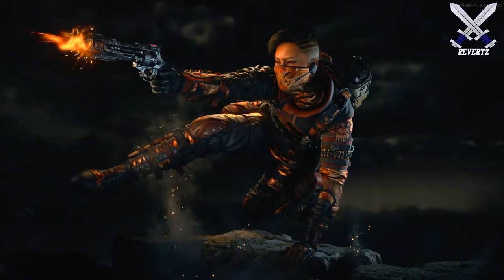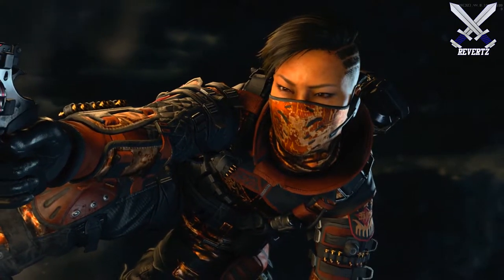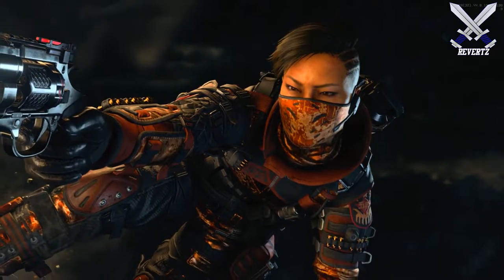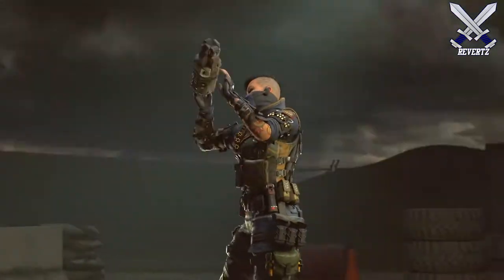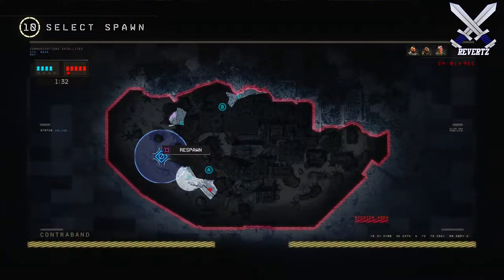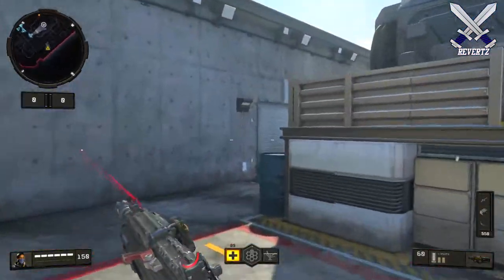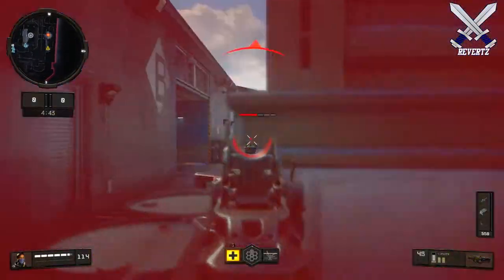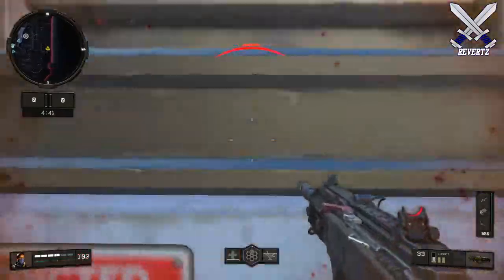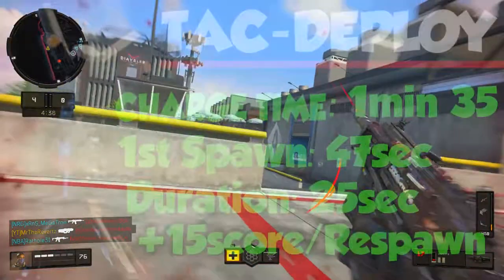Seraph can be a total game changer for your team if the player uses her correctly. Let's first take a look at Seraph's specialist equipment, which is the TAC Deploy. The TAC Deploy acts as a spawning beacon, so wherever you place it down is where your team is going to spawn in. The radius for the TAC Deploy is fairly large, so you won't necessarily spawn at the exact location, just kind of in that general vicinity — you could spawn in a different room or a different area that may be cut off from a wall.